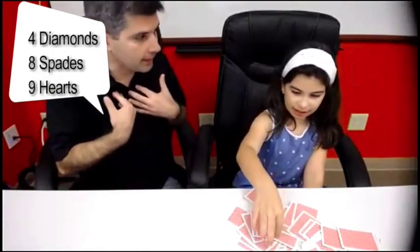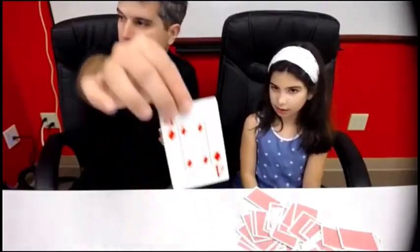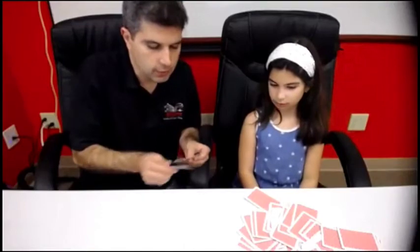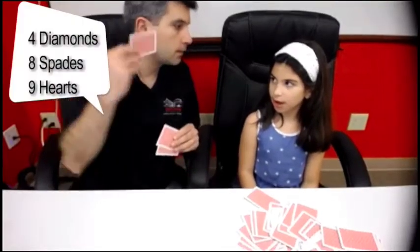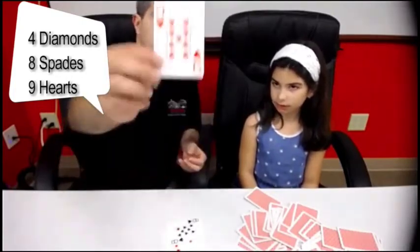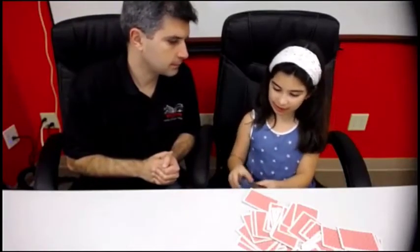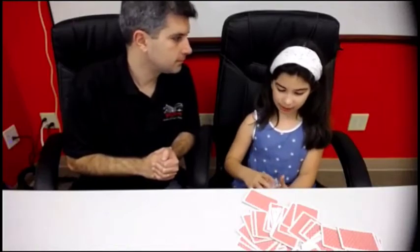Then I'm going to pick the last card — the last card is — I'm going to go here and then pick this and then pretend that it's the nine of hearts, but it's actually the four of diamonds. So I do this like I'm really trying to shuffle it and then say, well, what's the first card that I asked you? There was the four of diamonds, then the second card was the eight of spades, and then the third card was the nine of hearts. So you pretend like it's in the order that you asked, but in real life it's not.